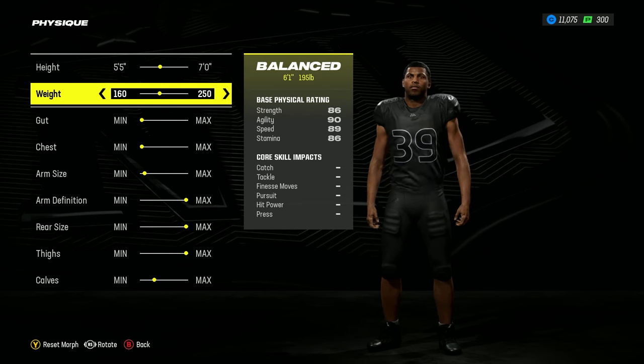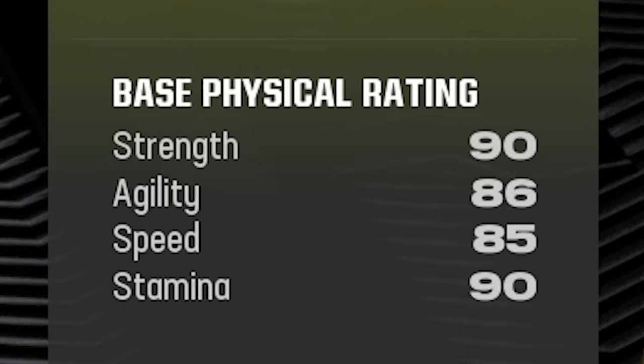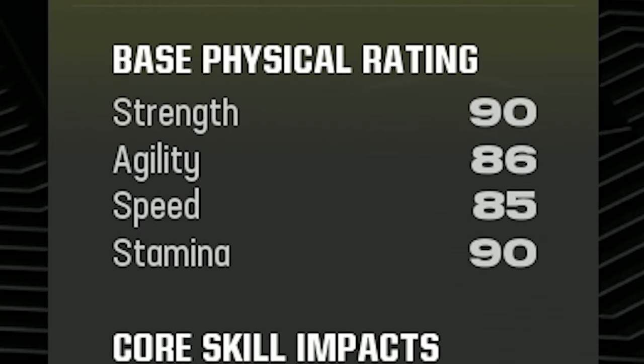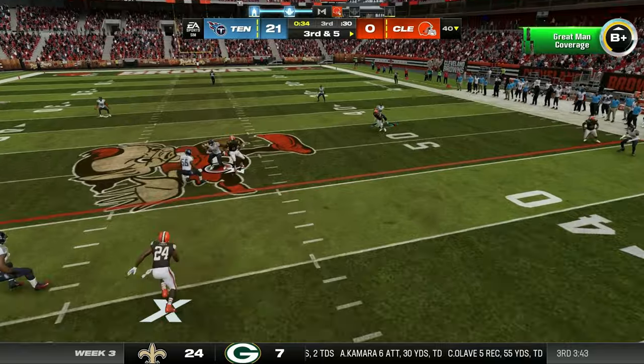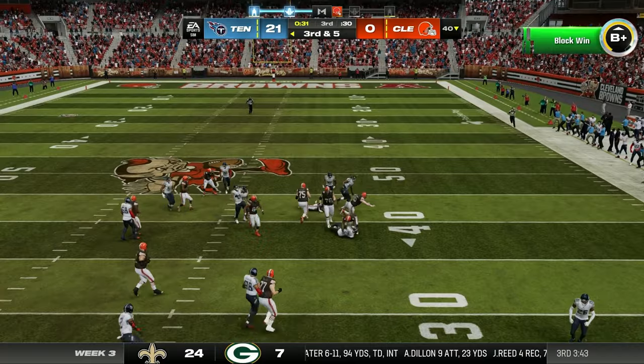The Bruiser build's physique is 6'1 and 205 pounds. This provides you with very high ratings in both Strength and Stamina, whilst also keeping your Agility and Speed at a reasonable level. While you may be predominantly playing touch-tight to your man, it's important that you have some speed to keep up with them if you have to.